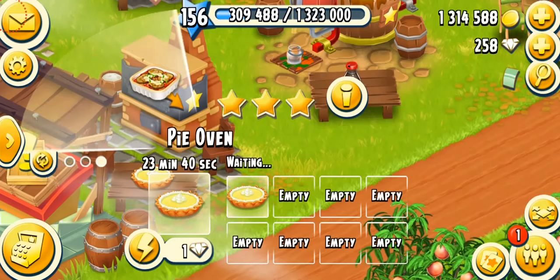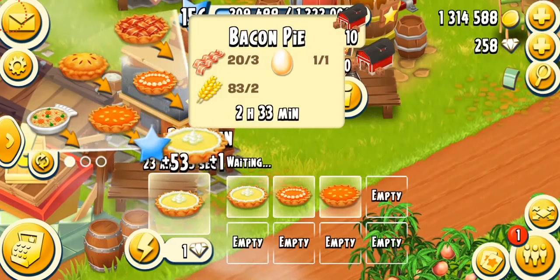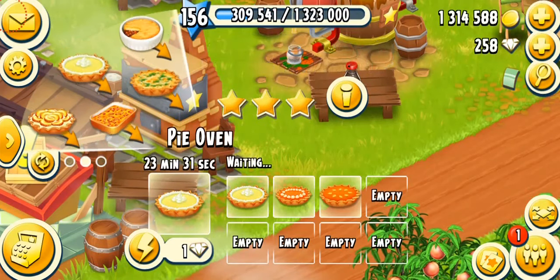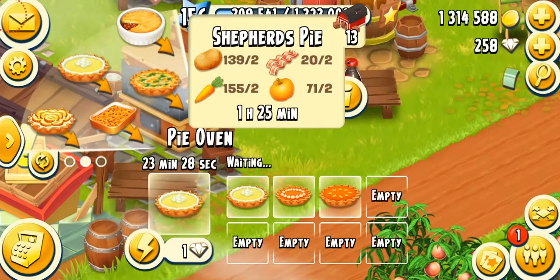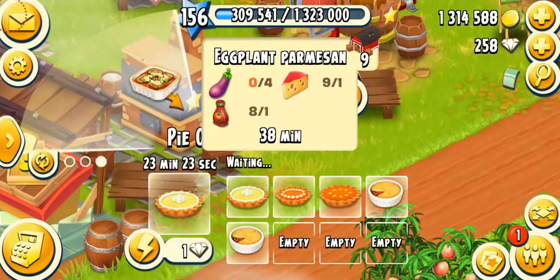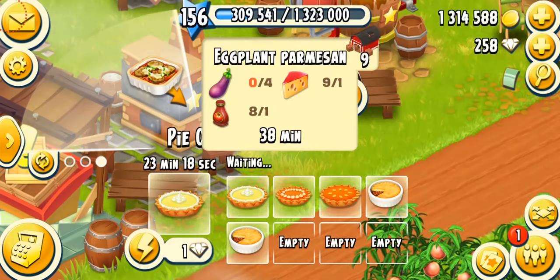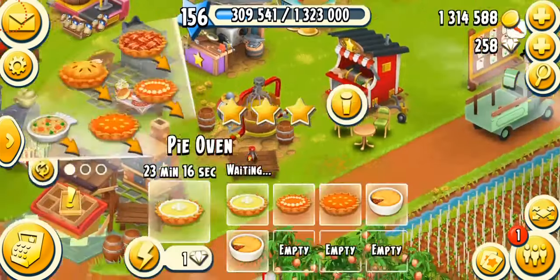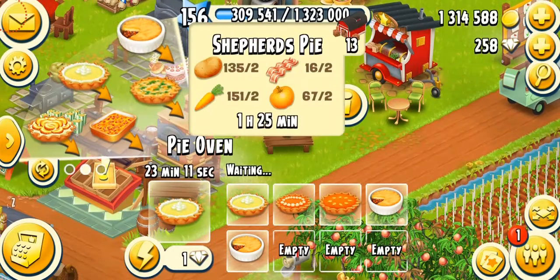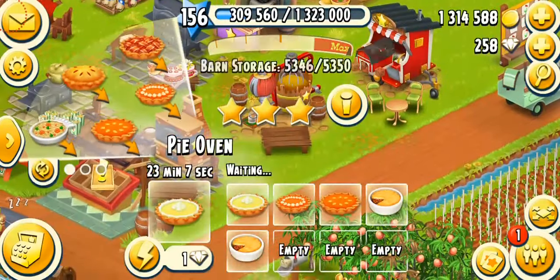The pie oven is also a very good way to make coins — all the products are simple to make. Carrot pies, pumpkin pies, and bacon pies are good options if you have enough bacon. Shepherd's pie is also a good coin-maker, it's simple and only needs bacon as the main ingredient. I don't recommend selling products that need cheese or tomato sauce. The best choices are carrot pie, pumpkin pie, and shepherd's pie.